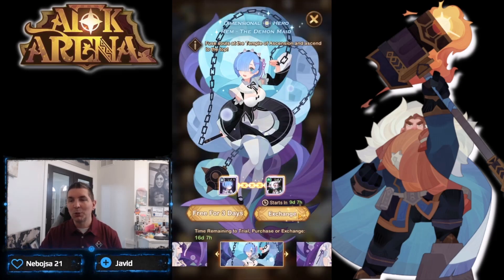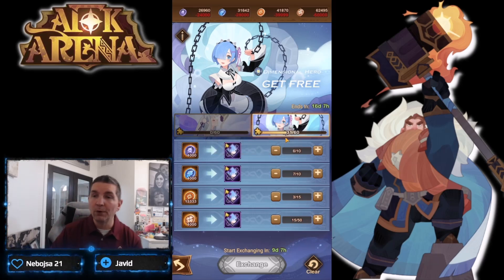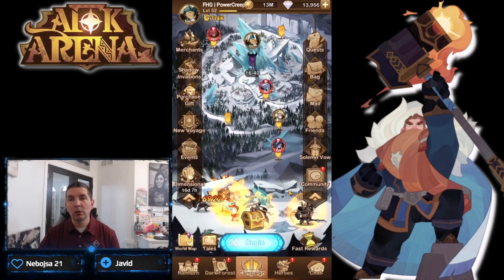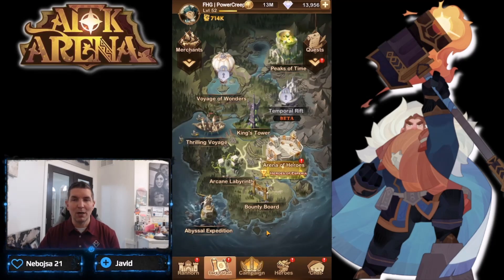No current dimensional heroes yet, but we're pretty close. I'm trying to get a copy of Rem — been adding progress every day. We're over halfway through with nine more days left. Challenger tokens might be an issue, but we could pick up a copy of Rem within the next 16 days. I'm also saving the trial version until it gets closer to when we can redeem her.